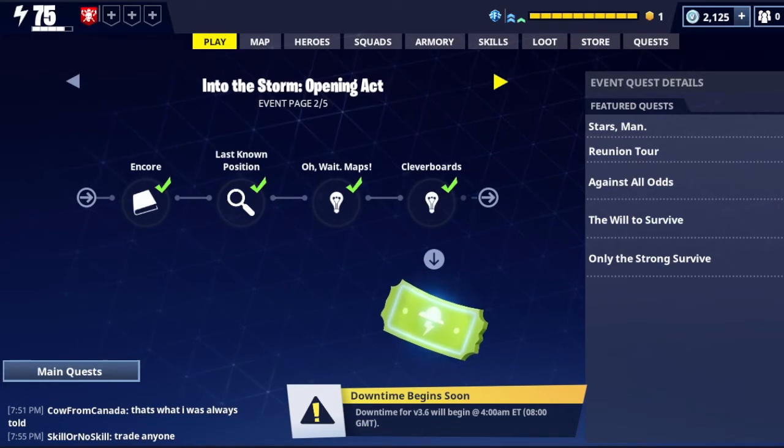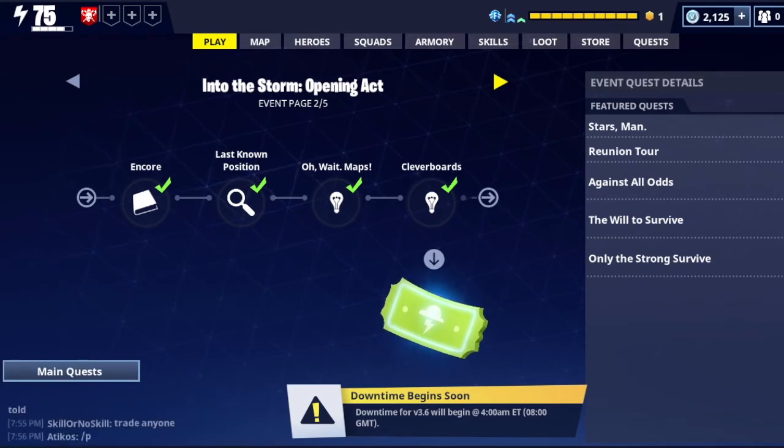Encore: deploy speakers and blast Steel Wool's greatest hits to repel the storm. You need to do seven of these and sadly you probably won't be able to do all of them in one mission — you'll have to do it in two separate missions. Go into an urban or suburban area and you'll be able to blast these speakers out.